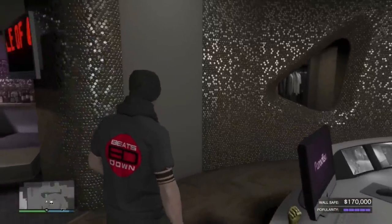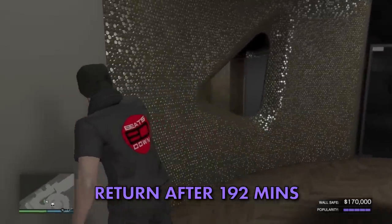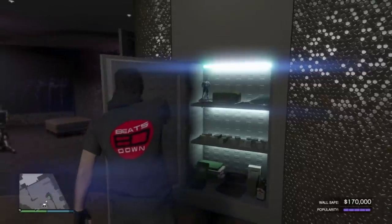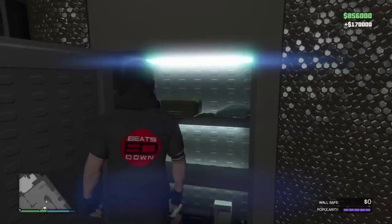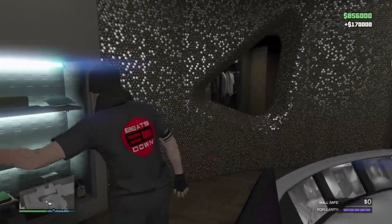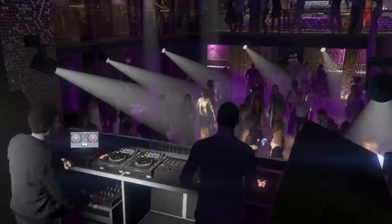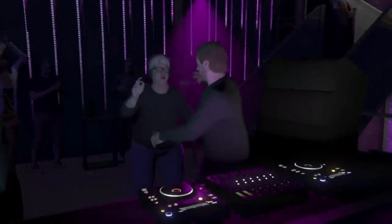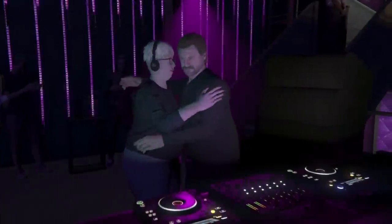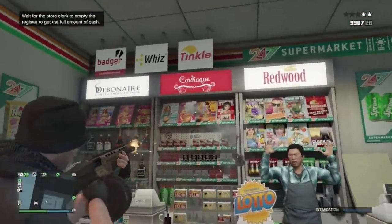The best way to run this part of the nightclub is to maximize your popularity and then come back after 192 in-game minutes — equivalent to three hours and 12 minutes. After that period you will have made $175,000, which can be collected from your safe. You can then replace your DJ for $10,000 or do one of the blue icon missions from inside the nightclub, and your popularity is back to full strength again. This nets you a total profit of $160,000 — you just need to be patient.